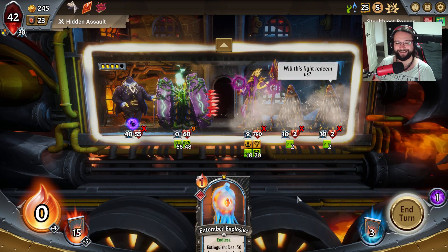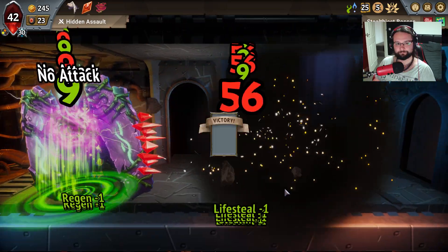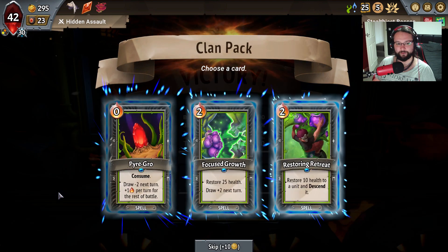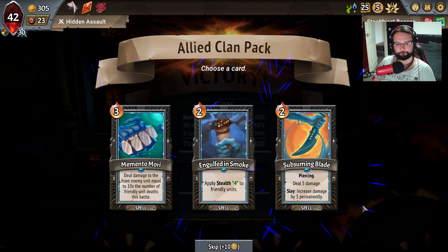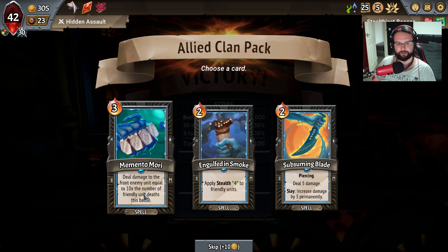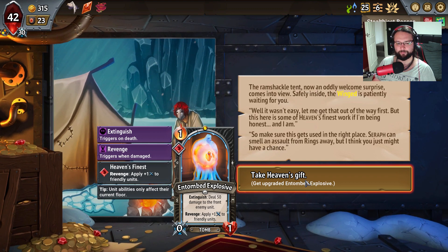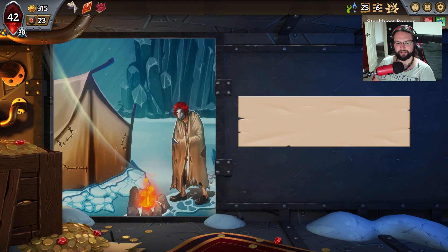You take nine damage. He needs multi-strike - he absolutely needs multi-strike. I've not got enough scaling damage at the minute to keep this going. A little bit late. What does Seraph do by the way? You join the fight from the start - deal damage to front enemy unit equal to 10 times the number of friendly unit deaths this battle. I mean it's still not brilliant, but it'd mean I'd have to get you in front of my Thorn Lord which I really don't want to do.